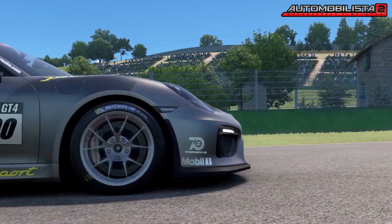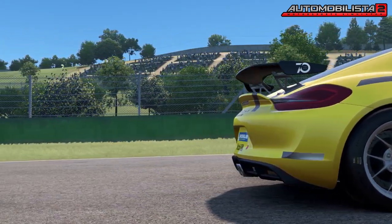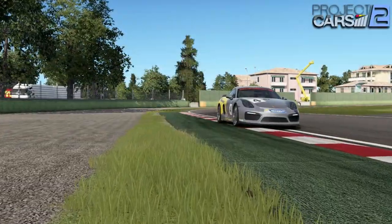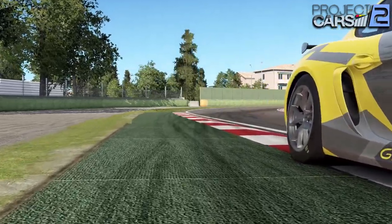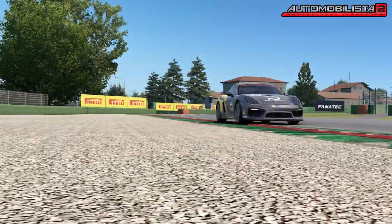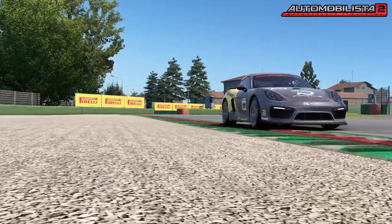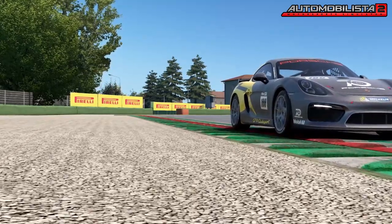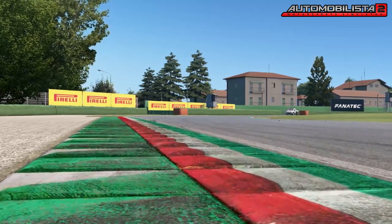However, these features all came at a rather high cost. They needed a lot of computation power, and it became clear that some areas of the Madness Engine weren't perfectly optimized, which forced you to either upgrade your graphics card or allow some aliasing effects and blurred textures. Nevertheless, at the time, Project Cars 2's graphics dominated the sim racing market on PC.